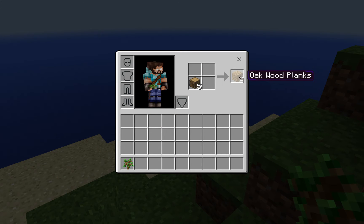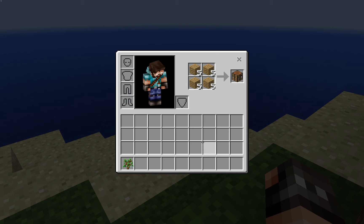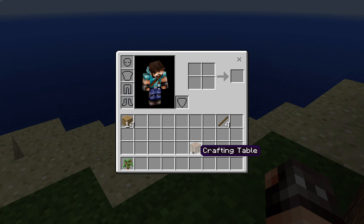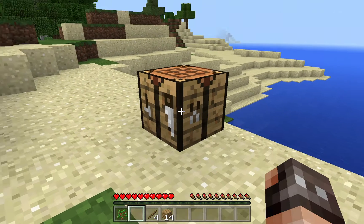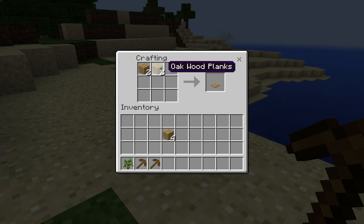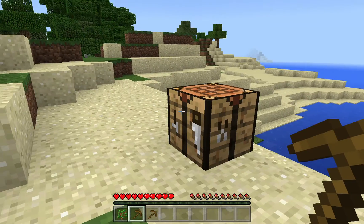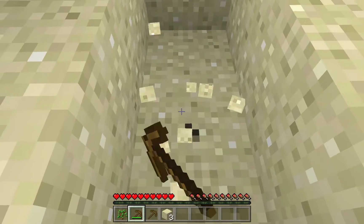Let me just make some wood right there. Make a crafting table — we're gonna need all that. I'm gonna make a stick, place that right there. What I'm gonna do now is make a pickaxe. Oh, I didn't mean to make two — well, I guess now I have something else.